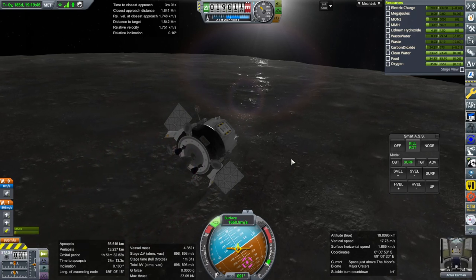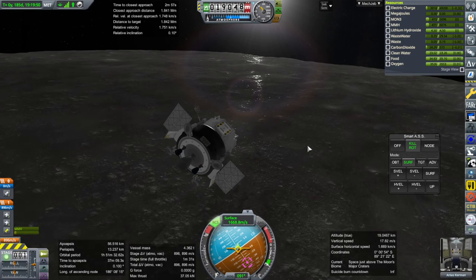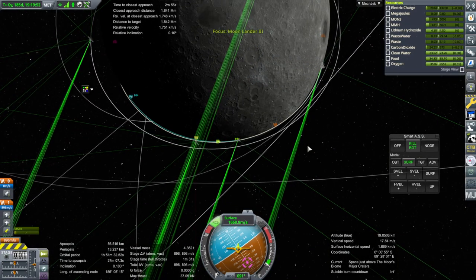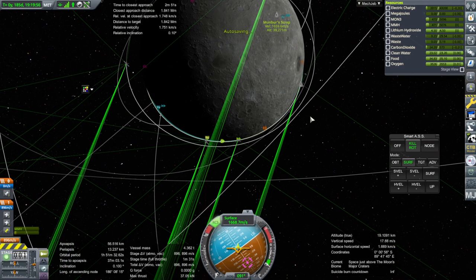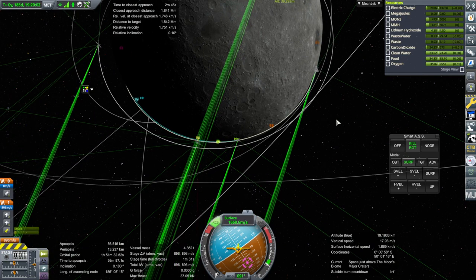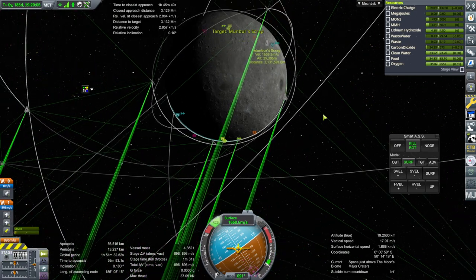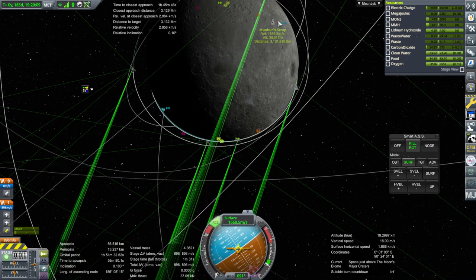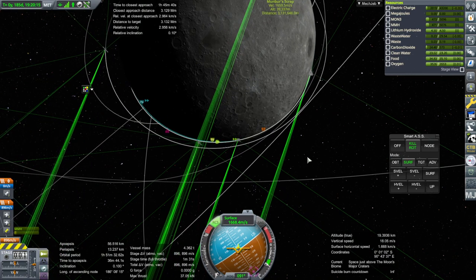We're going too high on the apoapsis end. I could have tilted down but it's gonna be tough like this. Where's Mumber anyway? Well we can get Mumber into this, so maybe we can rendezvous Mumber first and then deal with the depot. But Mumber is also in a really low orbit. Let's just get into a high orbit and wait maybe.